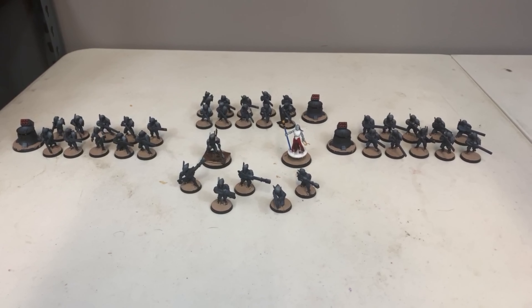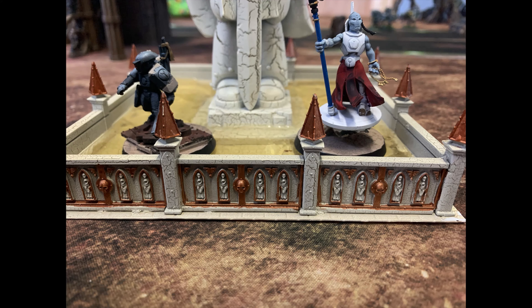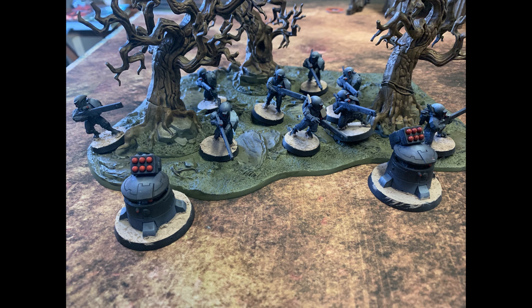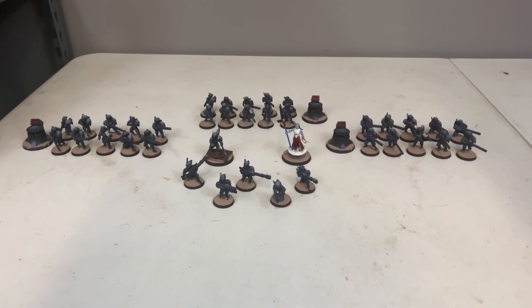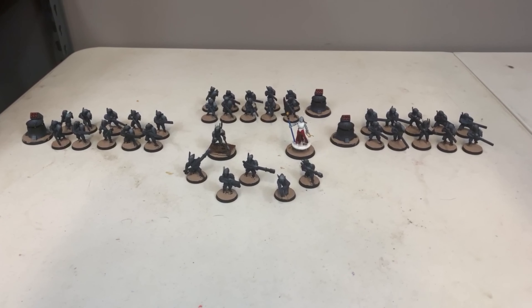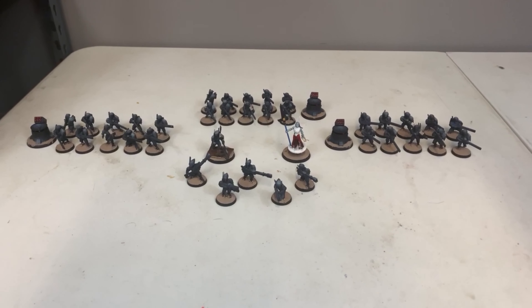The Tau are playing a Custom Sept. There's an Ethereal and a Cadre Fireblade to lead the advancement on the planet. Following them up are three squads of 10 Fire Warriors, all with support turrets equipped with smart missile systems, and a five-man Pathfinder squad with three rail rifles. The Tau are preparing their initial positions for Planetfall, and the Orcs have something to say about that.